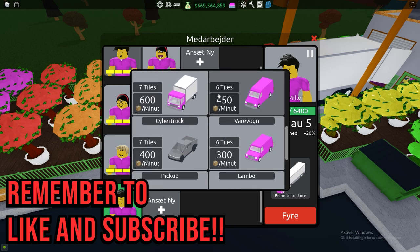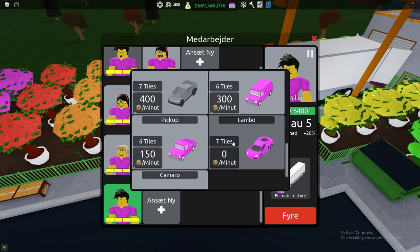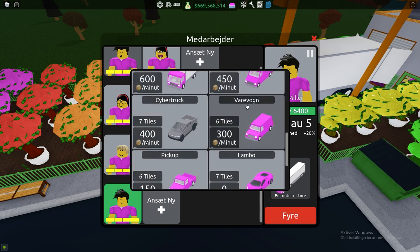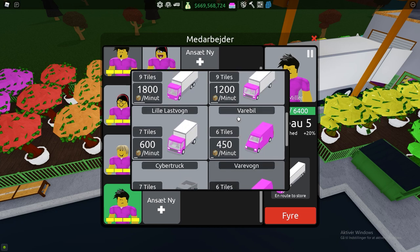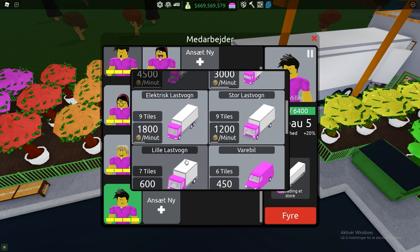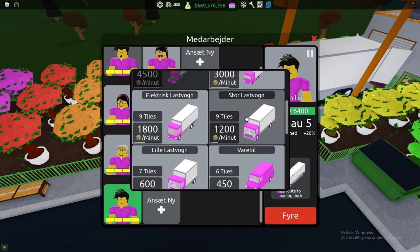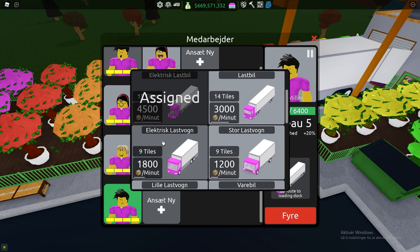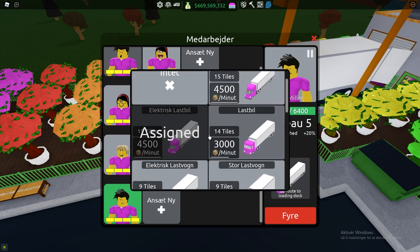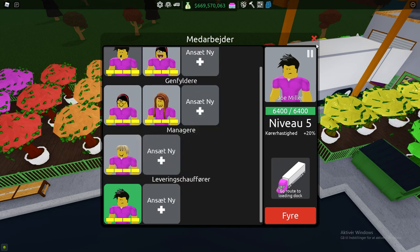This is different for all vehicles. The Camaro needs 7, the Lambo needs 7, the pickup needs 6, the van needs 6, the Cybertruck needs 7, the Sprinter van needs 6, the small truck needs 7, the big truck needs 9, the electric truck needs 9, the semi needs 14, and the electric semi needs 15. So that's the tile count for all the different vehicles.